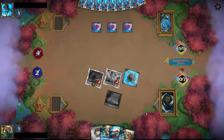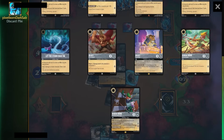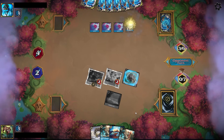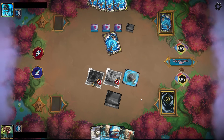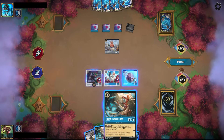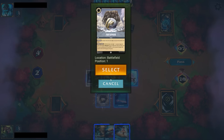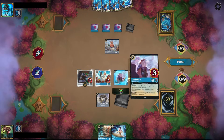I can stabilize my hand now and draw a ton of cards. The odds the opponent has the last Whole New World are pretty low, so I'm feeling pretty good. They established the Phil here, and at this point it's too slow. Even though I was on the draw, I have the tempo now because I wiped the opponent's board. Them playing those Whole New Worlds actually benefited me, I think.